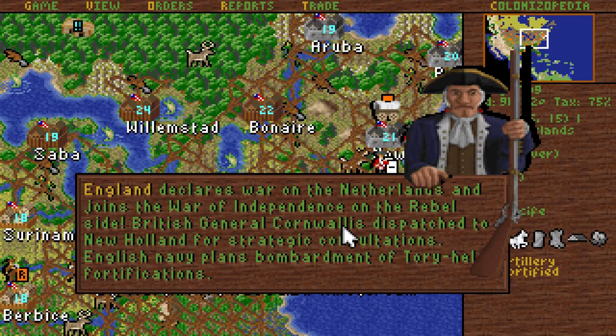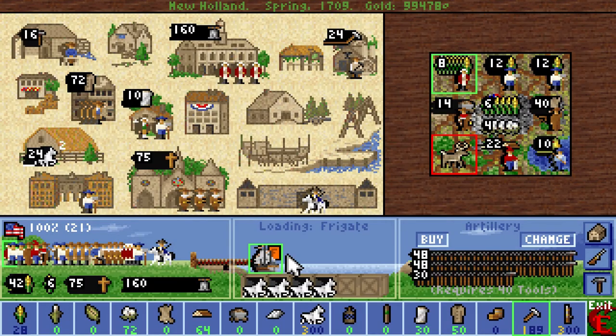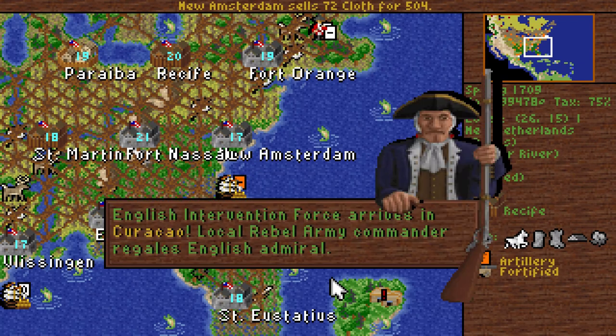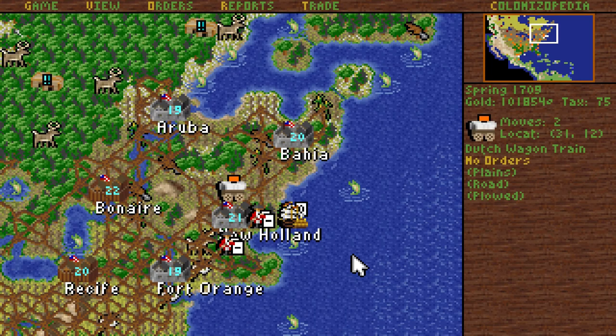England declares war on the Netherlands and joins the War of Independence on the rebels' side. British General Cornwall is dispatched to New Holland for strategic consultations. The English Navy plans bombardment of Tory-held fortifications. English Intervention Force arrives in Krakow. Useful.